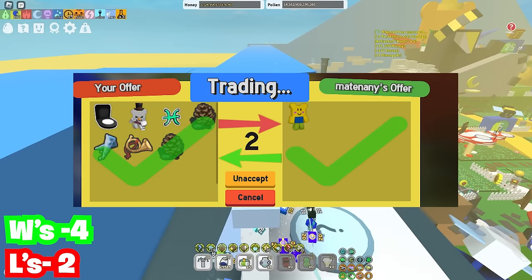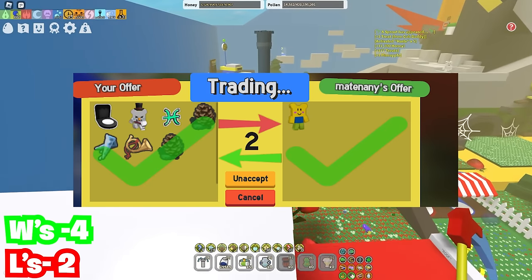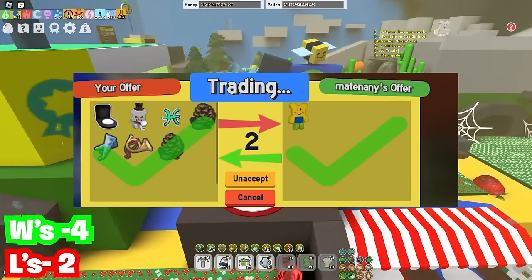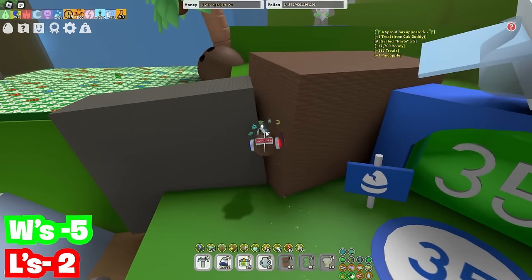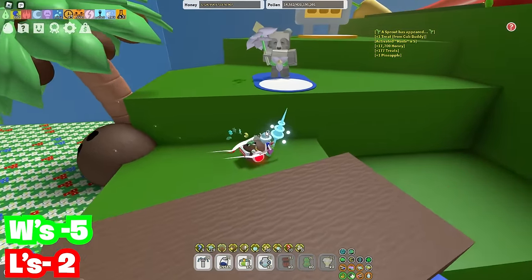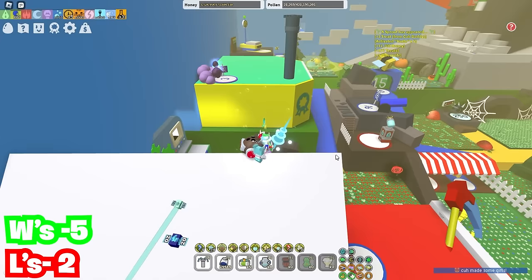Okay, so this is the first noob cub. As you guys see, we got a black hive, the snow cub buddy, a star sign, two pine cones, a toy horn, and an icicle for a noob cub. It's obviously a W for the person trading for it. But for the person trading away the black hive and everything, it is quite an L for them.